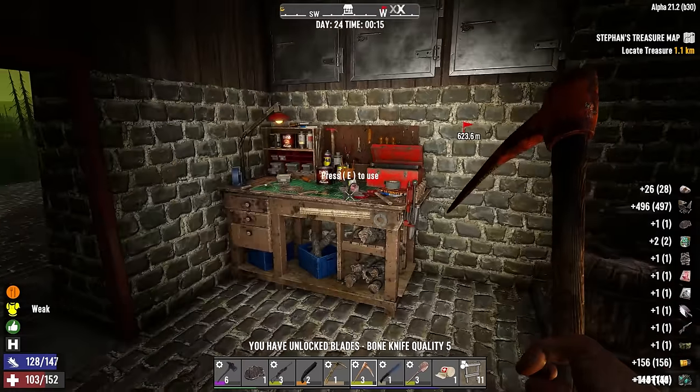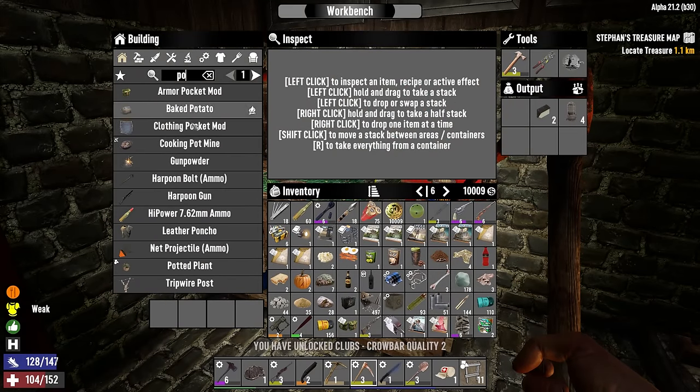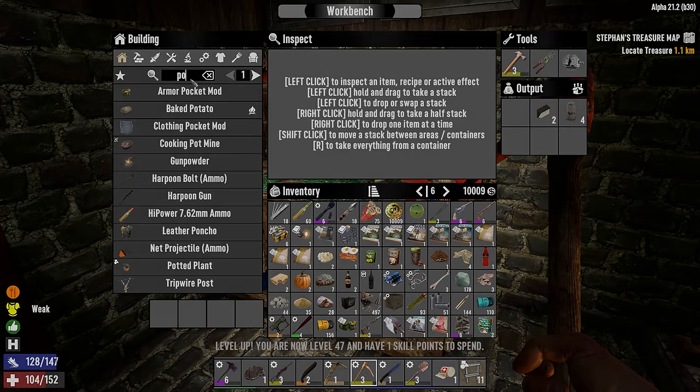Looks like the guys have made contact downstairs — why don't you head down there and see if they're okay, and I'll get this crafting done.